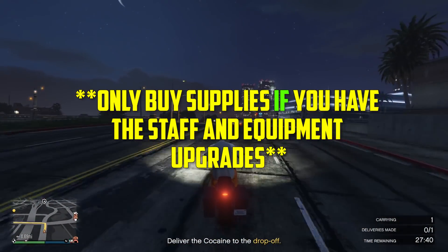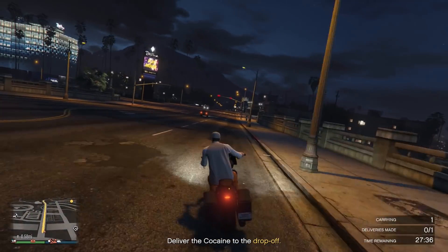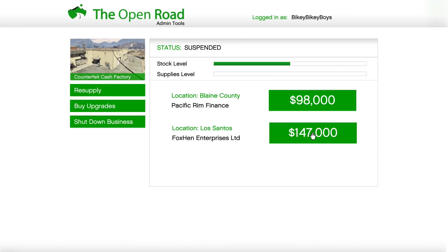For sell missions, just like the bunker, always sell to the place that gives you the most money — for most people, that's Los Santos. By selling to a location that's further away, you get 50% more money than selling locally, so that's a complete no-brainer. Always sell to the place where you're going to get the most money.